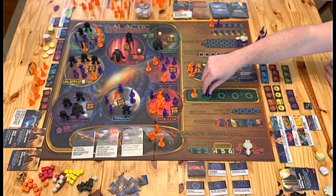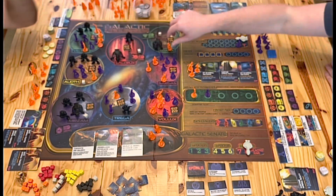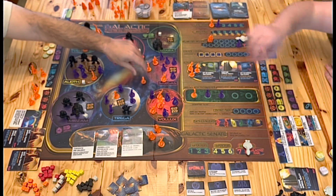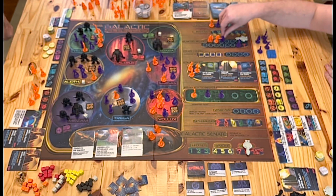I am still first player. I didn't pick a single scientist last round, but I actually get two scientists from earlier techs. I'm going to go research. Diplomat to a planet. I'm going to do another research. Trooper to a planet. Send a scientist to a planet.